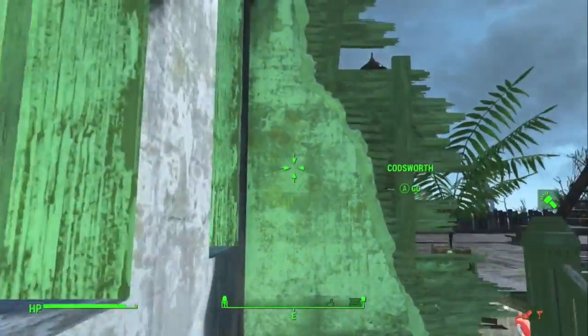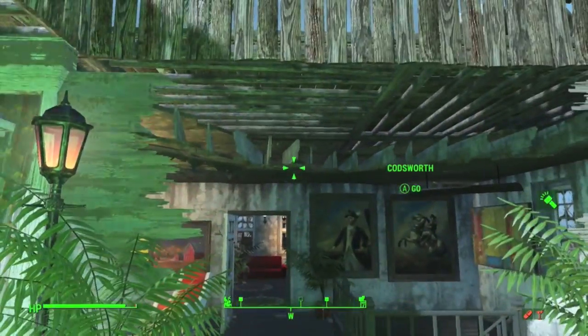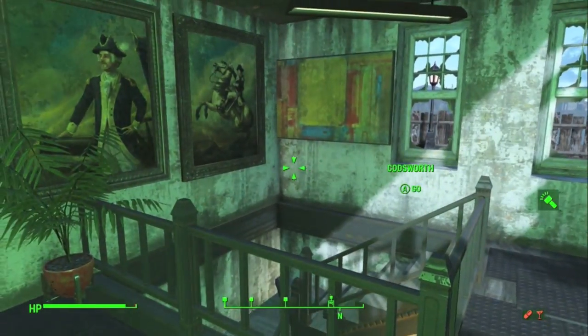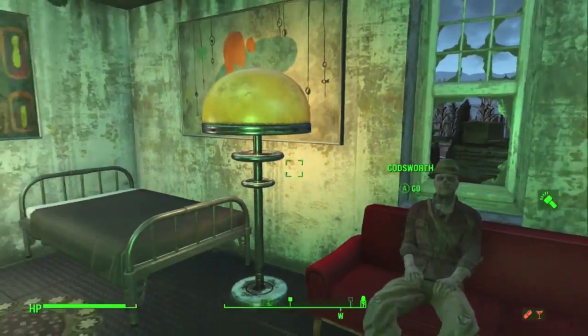We're going to head upstairs and I'll show you what I've done here. I decided not to put a door here — I was playing around trying to put a door in there, but I like sort of an open view. So it's just an upstairs living room with TV, couple of pictures. This is my main room — what I consider my bedroom area.